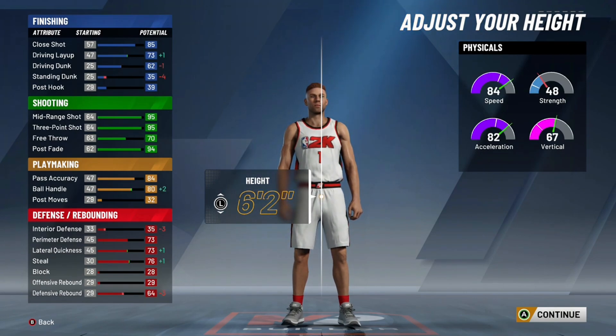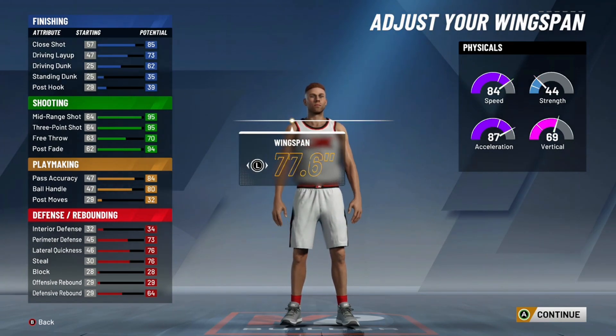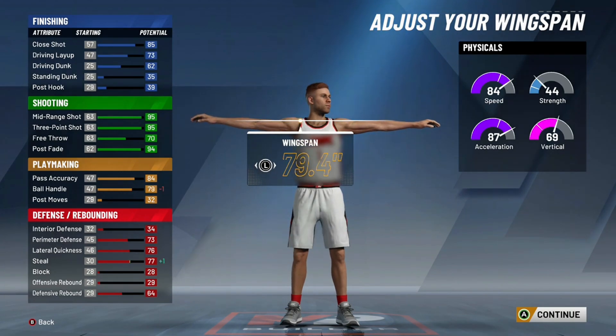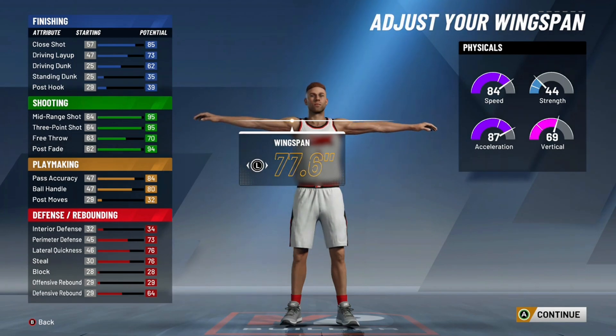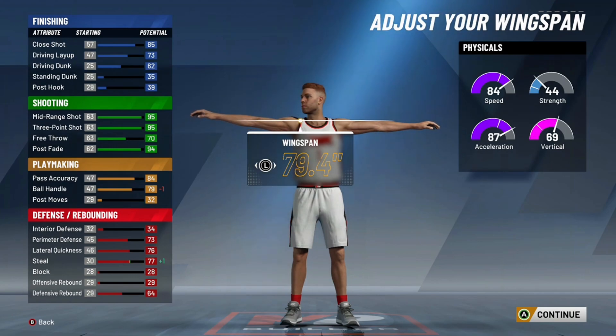If you want to be a ball handler with the pure sharp, I'll go six-two. When you hit 99, you're going to have 88 speed, and when you get the treadmill boost you're going to have 92 speed. That also means you're going to have 84 ball control — you're going to be a speed-boosting sharp, essentially. If you have floor general on the court, you don't even have to have 99. You could go minimum wingspan and get 82 ball control — all decisions you guys can make. I went with the longest wingspan that doesn't take down your three-pointer.